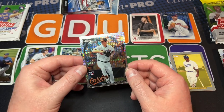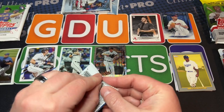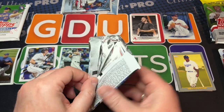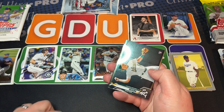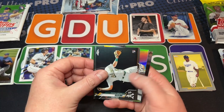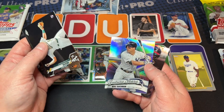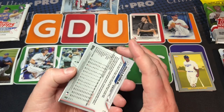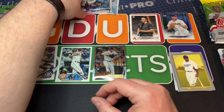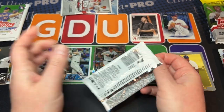They're consistent — you know. This is arguably one of the best packs we've got, and I'm opening it up. It's the Sheldon Neuse show today, which is not what you want. Trey Mancini — Tockman and Acuna — not too shabby, but not the best. Obviously you want your Don, there's so many great ones out of 2020.